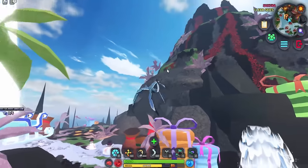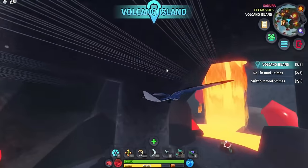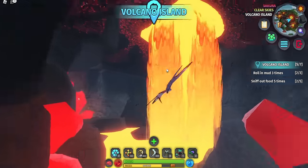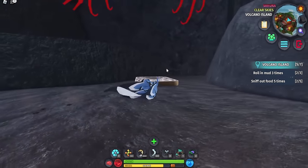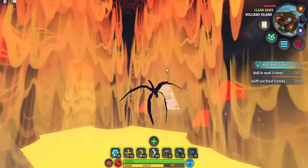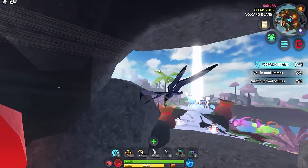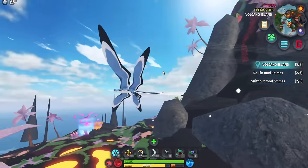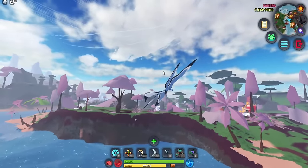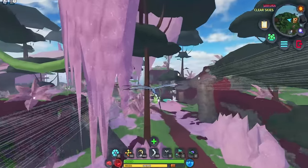Now we go to the volcano area for the Gara Warden Shrine, which is one of the easiest shrines to find. The Gara Warden Shrine requires 250 food. I am curious whether offering more food gives better rewards since the shrines vary quite a bit.